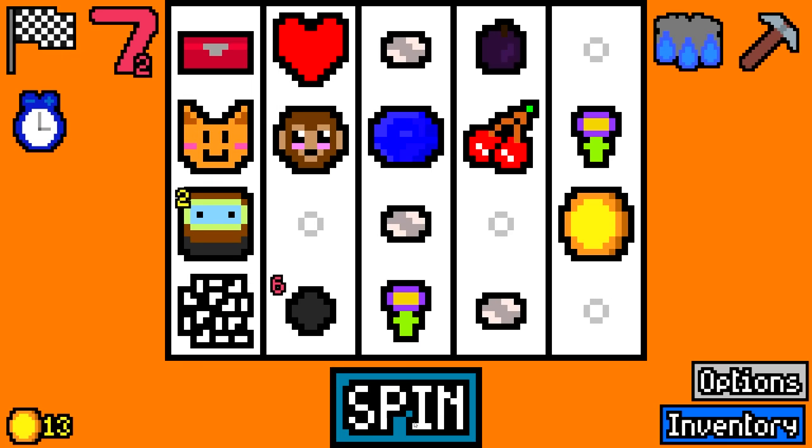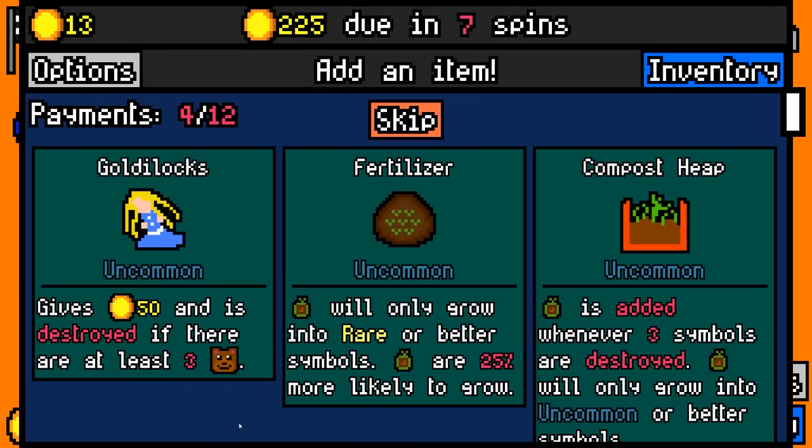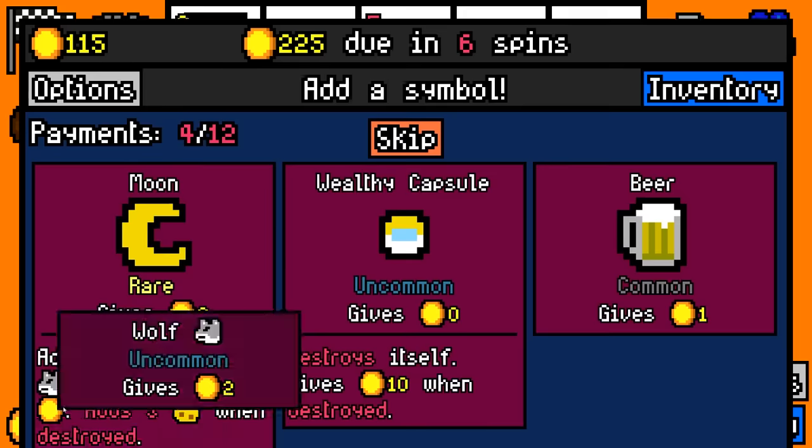But now we need $225 in seven spins, so this is going to start to get difficult. Unless, of course, I find a chemical seven. That's definitely going to help. I think that's our three sevens, by the way. So there's 103. There's an extra 30.